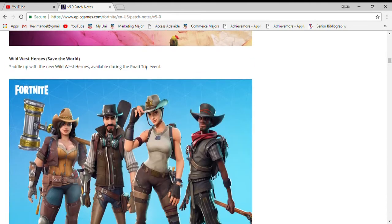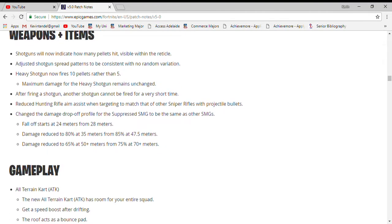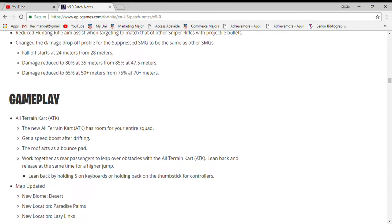I think you can teleport in the game now — this is all Save the World kind of stuff. There's also weapons — weapons will show how many pellets hit. The heavy shotgun now fires 10 pellets rather than five. I don't think they've put any new guns in the game for regular gameplay.